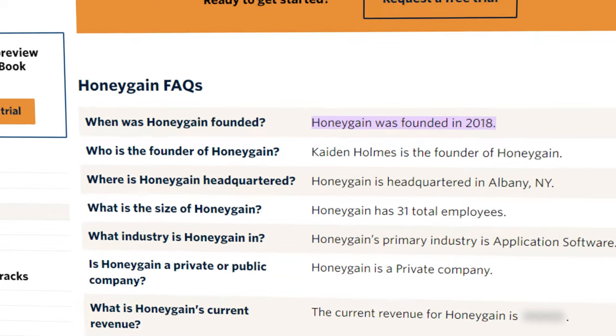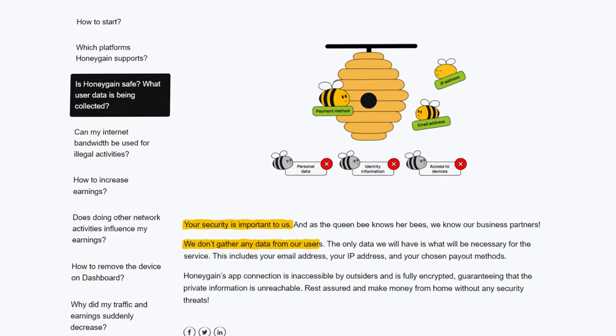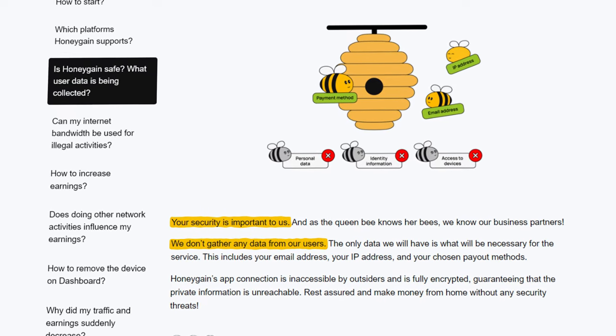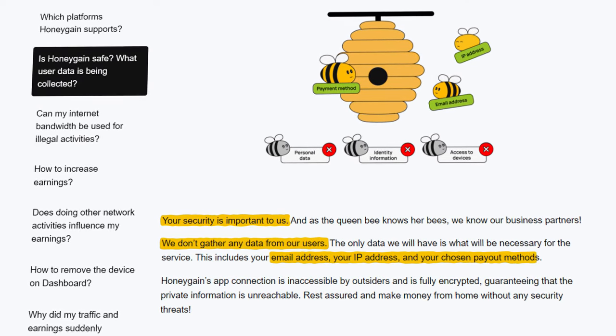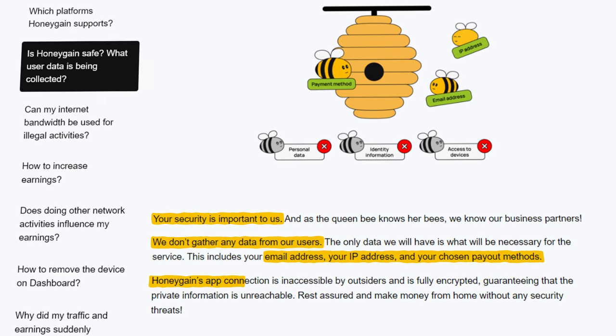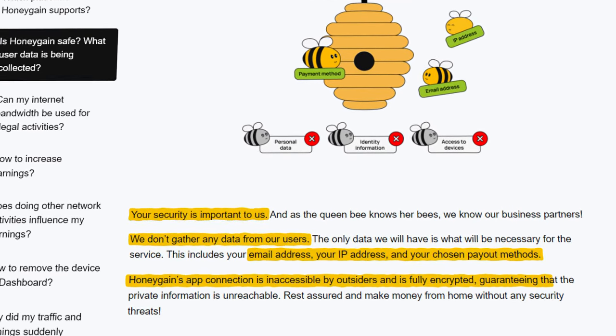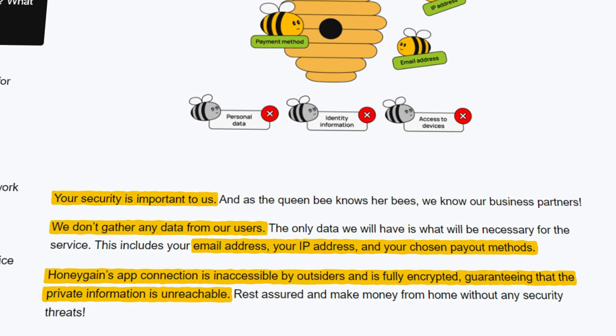Honeygain has been around for a while and their number one priority is the safety of their users. They won't gather any unnecessary data from you whatsoever. The only things they have access to are your email address, which you sign up with, and your IP address. Honeygain's connection is completely inaccessible to outsiders and is fully encrypted, guaranteeing all of your information is private and unreachable.